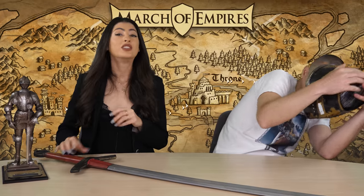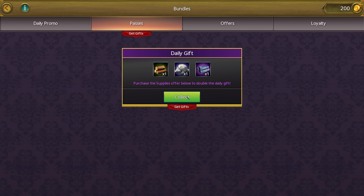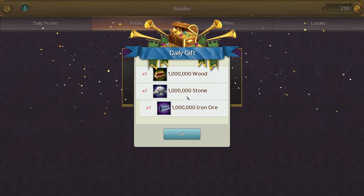Our next tip coming in at number seven is short and sweet. Just like you. I'm not short. Okay, take it back because you're not very sweet either. So tip number seven: claim your free gifts from the shop menu every day. Just click on the shop menu, go to the passes section, scroll down a bit and there you go. Easy like starting a new castle.